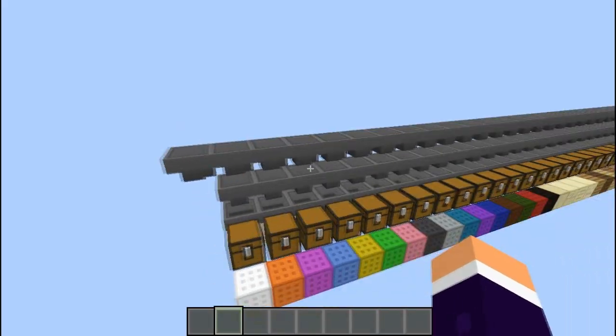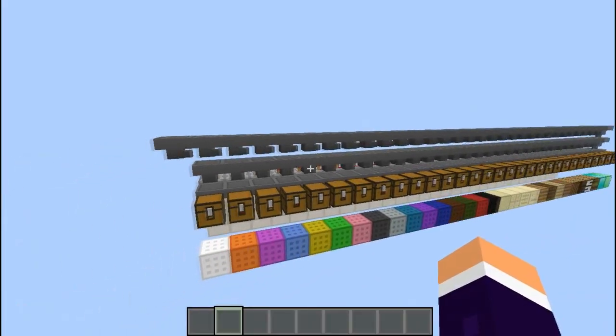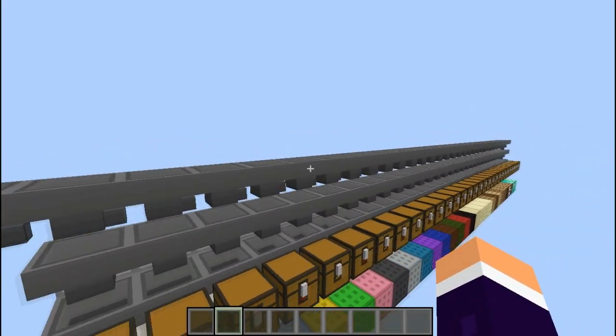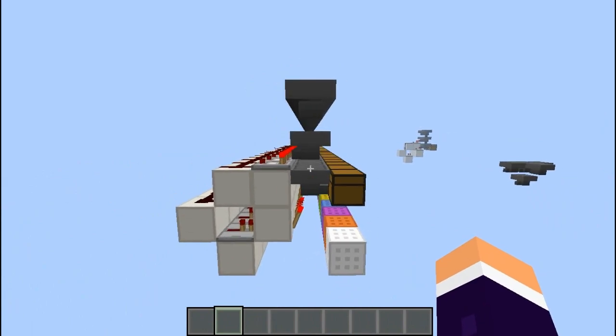This new one cancels out all those problems, so it's completely tileable — as you can see I've done it for ages here. It's much faster because it just uses hoppers on the top and is actually smaller.